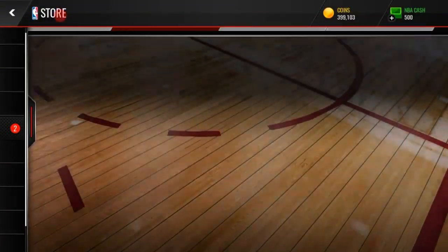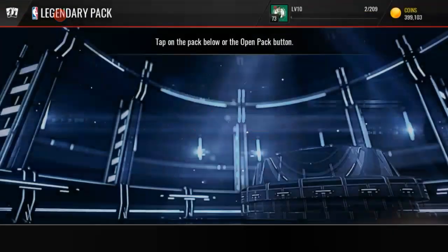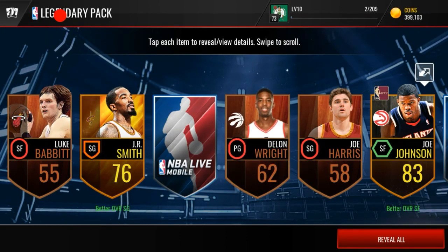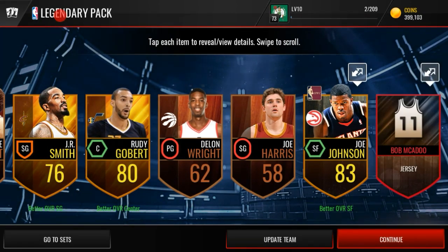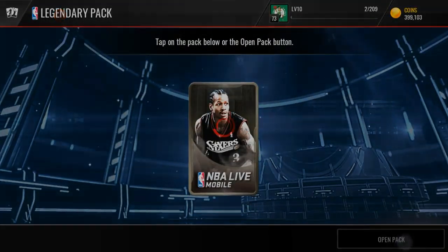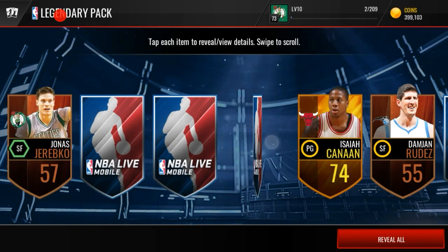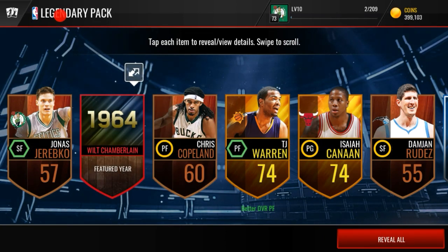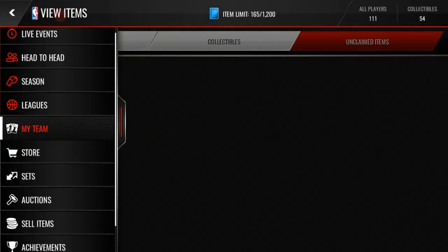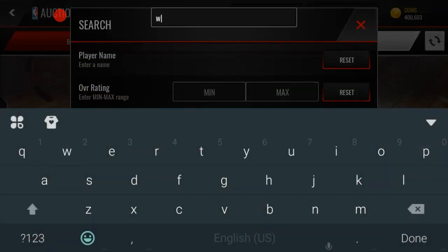Let's hop into these legendary packs and see if we can close it out strong. Opening one by one — we get a Joe Johnson, that's not bad. Next up, a Bob McAdoo jersey — not bad, although Bob McAdoo's price dropped since Carl Anthony Towns came out. Bob McAdoo is a 94 overall legend. And we get a Wilt Chamberlain featured year collectible — Wilt Chamberlain is actually a good card. Let's look up that Wilt Chamberlain collectible before we end.